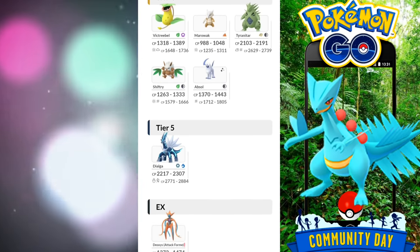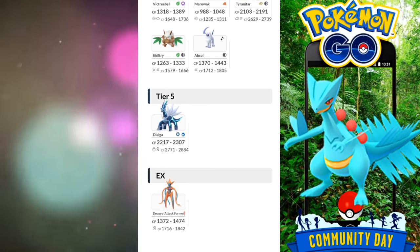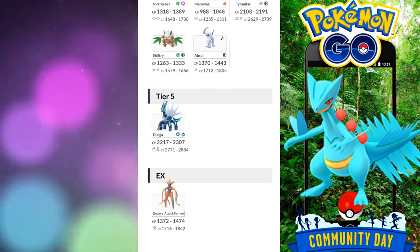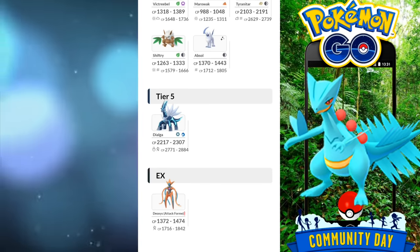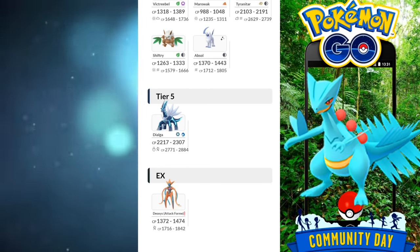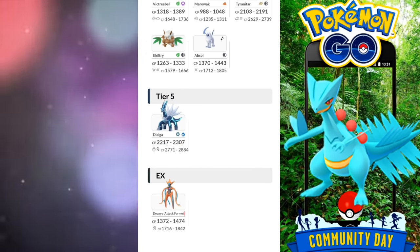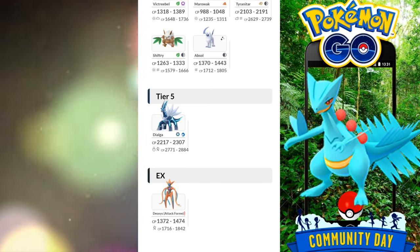And then on to Tier 5, it's going to be Dialga, and then the current EX raid up until the next wave, which we all know is going to be the Defense Forme Deoxys, and that's going to be Attack Forme. I did my last Attack Forme today and we're going to be taking a look at that as well, using 6 unique Pokemon — no Tyranitar or Mewtwos.